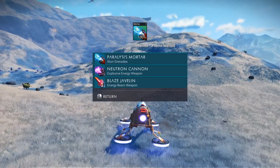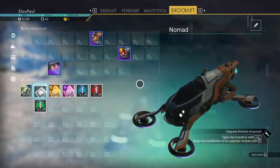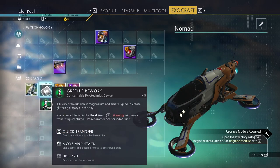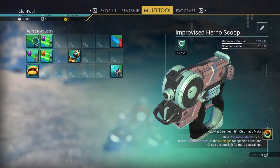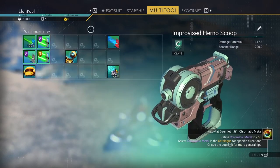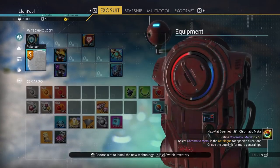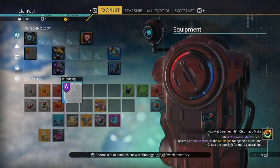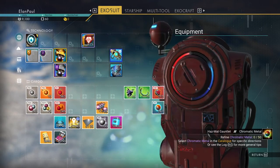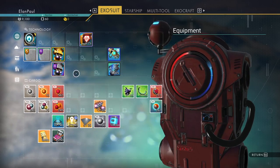We get a Baralysis mortar — it just gives you rewards and some fireworks. My suggestion is go ahead and get rid of your fireworks; you don't need them unless you really want to celebrate. That gives us an upgrade to our suit — a shield upgrade — and the final one is another shield module for our suit. These are random, so I'm kind of surprised I got both of them. They're both giving me core health, which is really good.